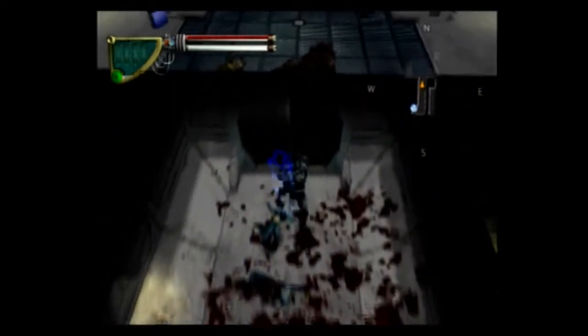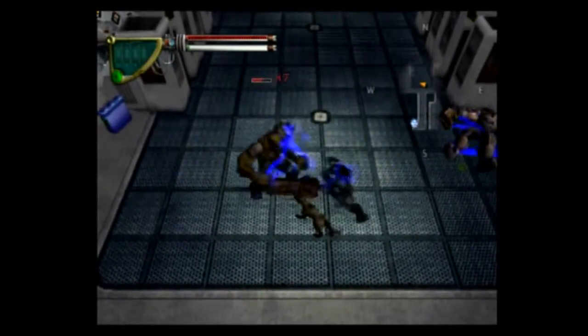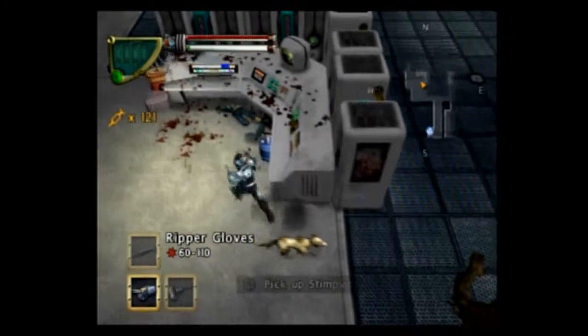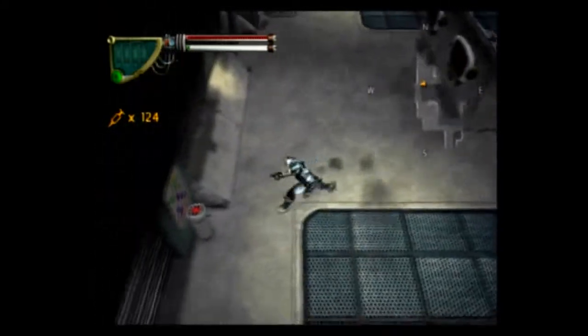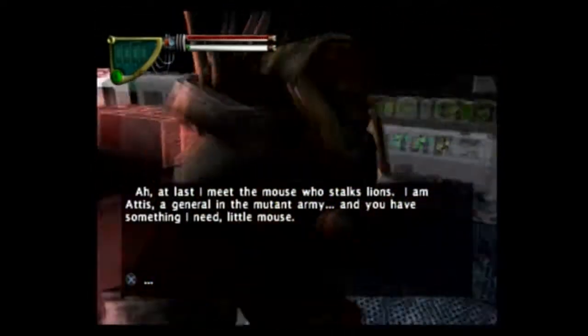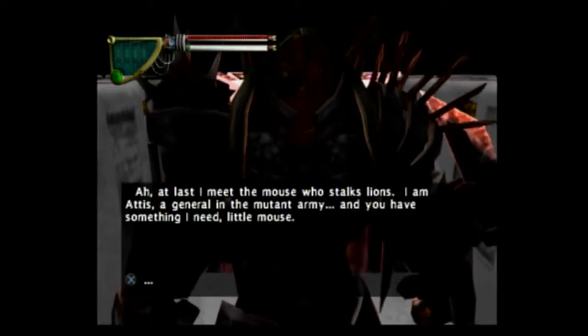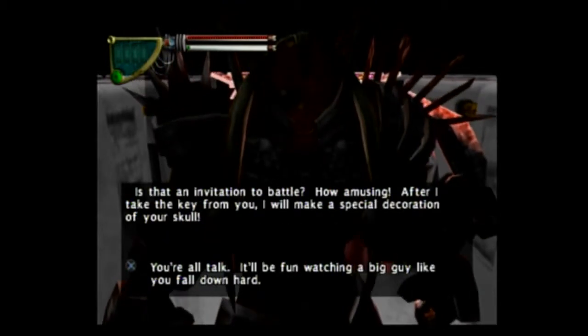A stim pack. Man, look at all this blood. Why am I using the sledgehammer and not my fists? Door's locked. At last I meet the mouse who stalks lions. I am Attis, a general in the mutant army. And you have something I need, little mouse. Is that an invitation to battle?